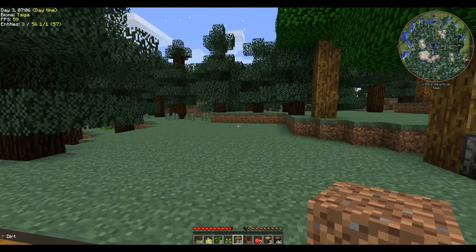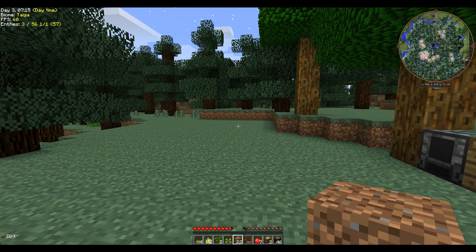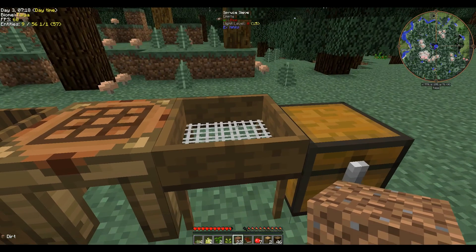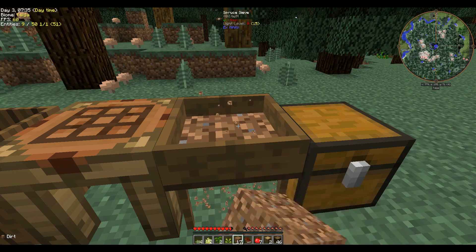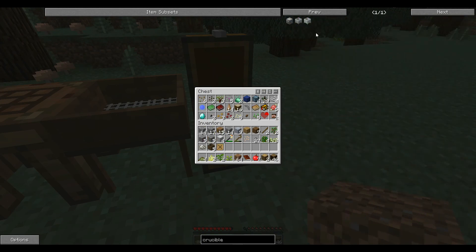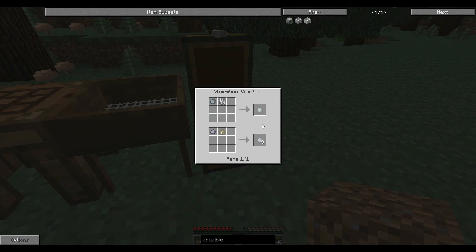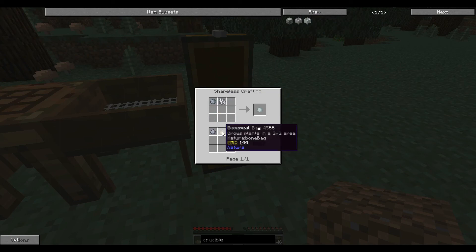All right, I'm gonna get off guys — talk to you later. You have a good night; we will talk to you again tomorrow. All right, bye-bye. We'll go ahead and save our dirt here and figure out how to make a crucible.